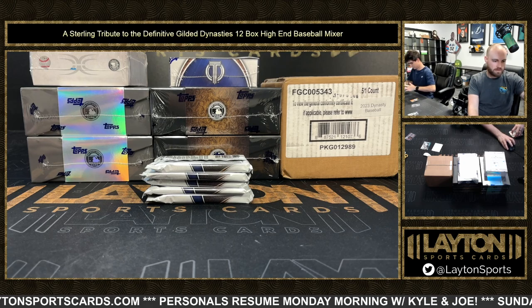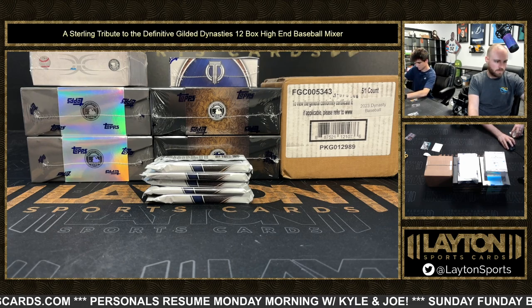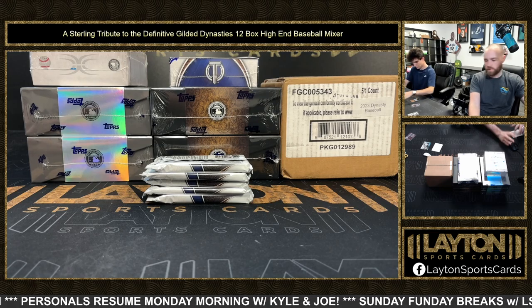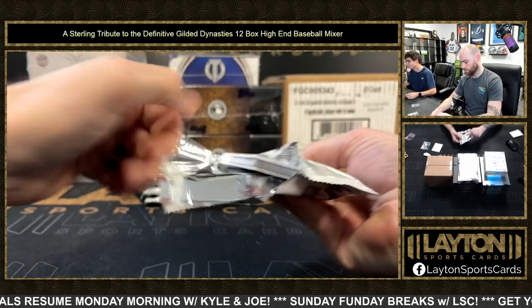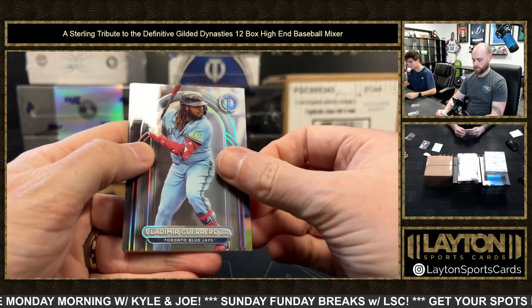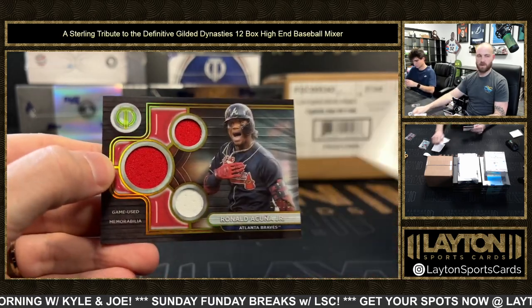Solid star for the Reds. Reds definitely hoping for some Ellie. Deception, three just came in. Ace Big Hurts. Triple Jersey Braves at 75 - Ronald Acuna Jr.